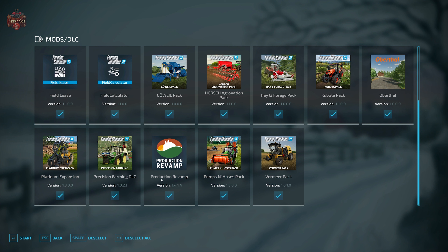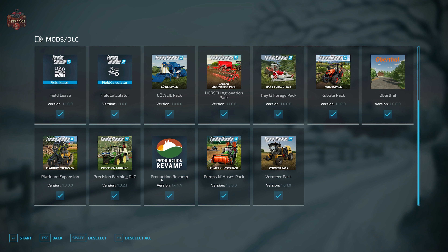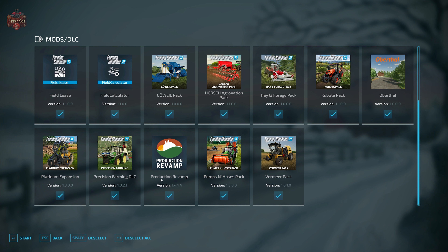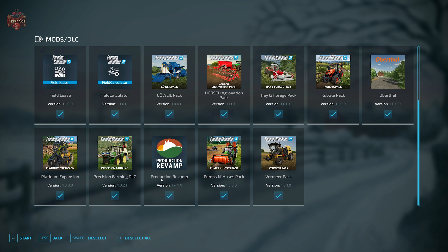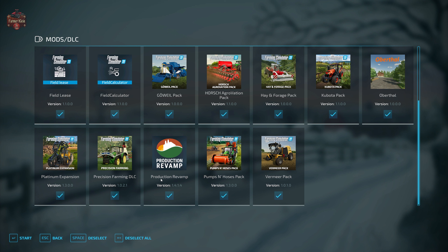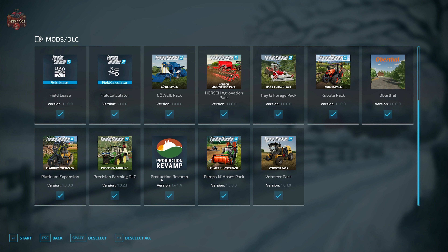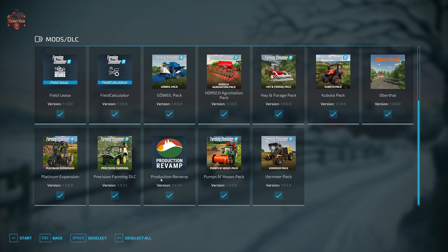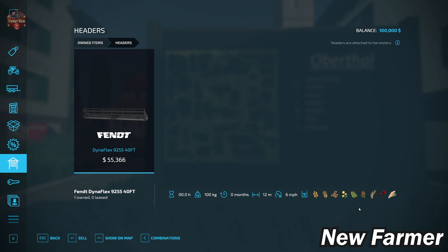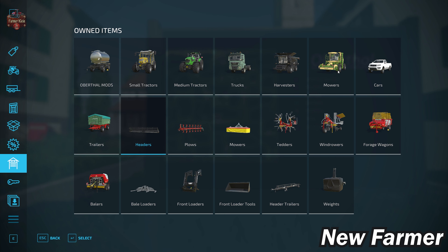Our starting fleet is the same across all farms. We have three specific trailer mods part of the map itself: the MKS 35, the Profiliner, and the MKS8 — all set up to accept the custom products available on the map. Under small tractors we have the Lintrac 130 and the rigid track SKE 50 electric tractor. We have the Deutz-Fahr 8280 TTV medium tractor, as well as the MAN TGS 18.500 4x4 semi, used with the Profiliner trailer. We have the Fendt Ideal 70 harvester with the Dynaflex 40-foot header configured for the new grain crops.